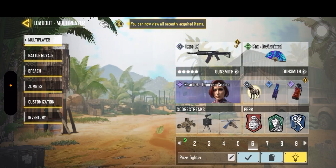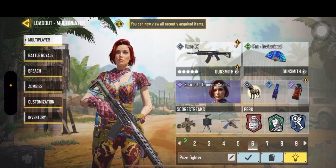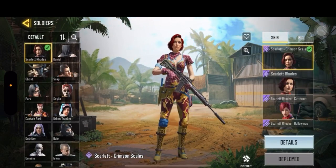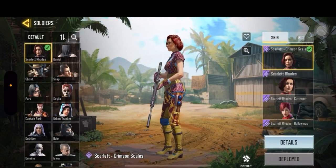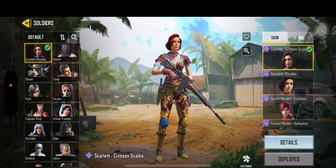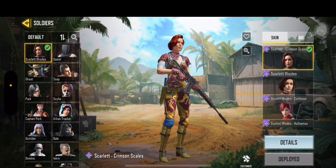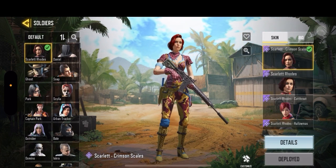Number six, I have another Scarlet — Crimson Scales. I love this Scarlet because she has a plate-type design with pink and dragon trousers. This was a different Scarlet than all the rest.